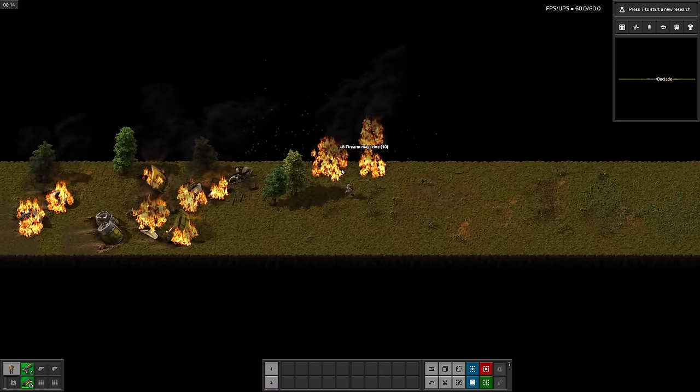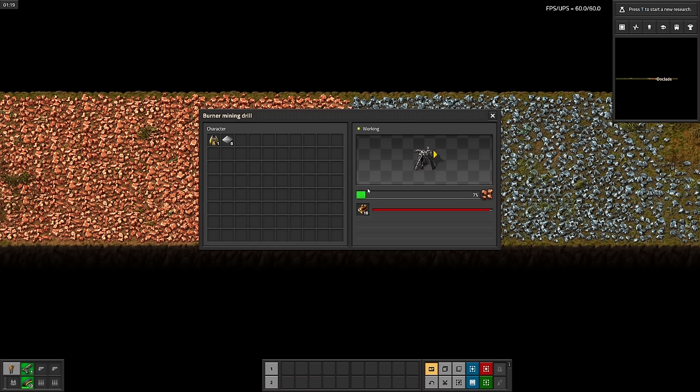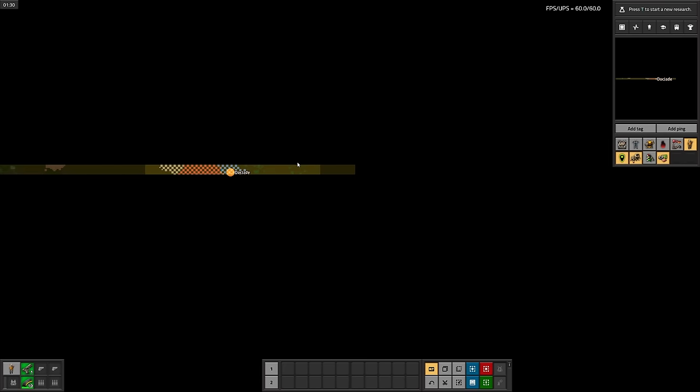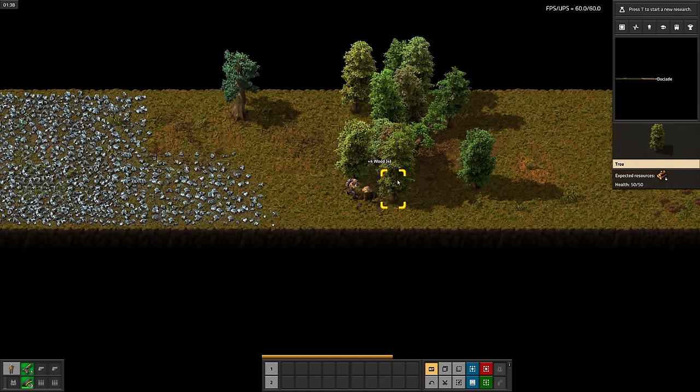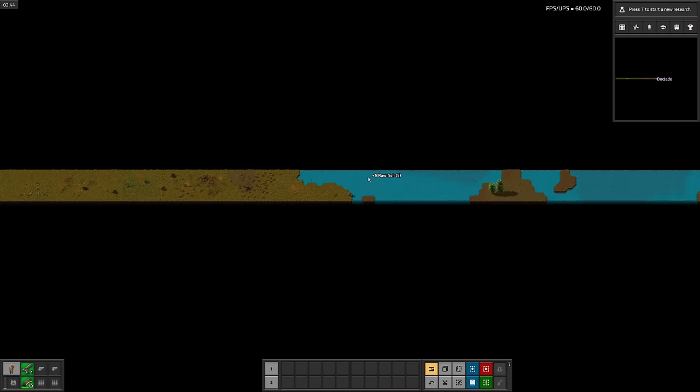As per usual, let's start picking up rocket debris and chopping down some trees. Then we can start grabbing some ore. Slight issue though — looks like we don't have any coal. So we'll have to fuel the miners with wood for now. A quick expedition east reveals some oil and a lake, but no coal.